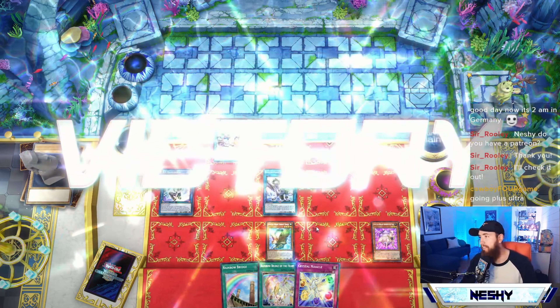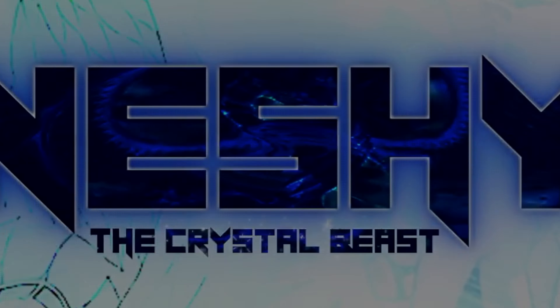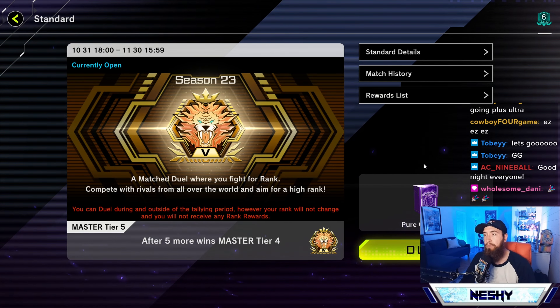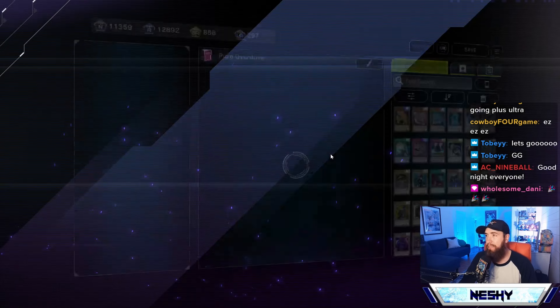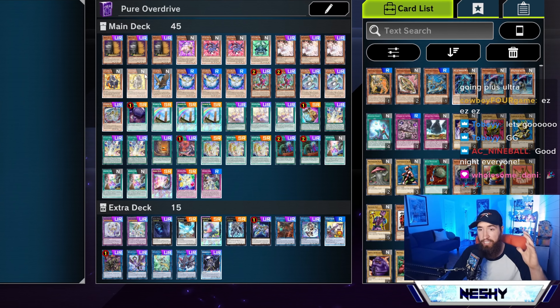Griffin hits the field. Howdy, Crystal Conclave. It's Neshi, and today we hit Master Rank with Crystal Beast, of course. Season 23. We did it. But we did it with Overdrive, baby. We're summoning Rainbow Dragon. No way! Neshi can do that?